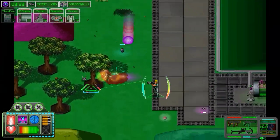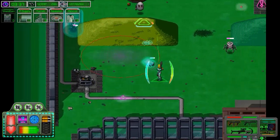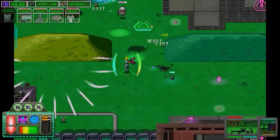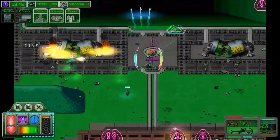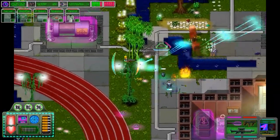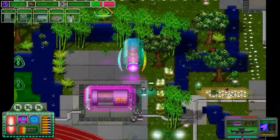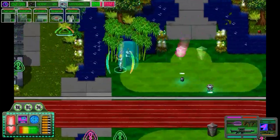Instead of getting thrown into an arena with waves of enemies to kill, you'll need to complete a bunch of missions to beat a stage. This usually involves picking up a certain amount of floppy disks or destroying the generators that are powering the shields. There are usually multiple steps to completing a stage, so it's not as simple as just running around and killing every robot you see.